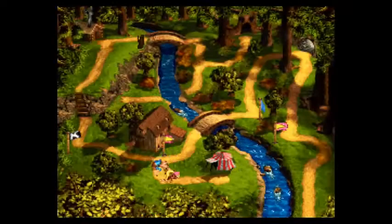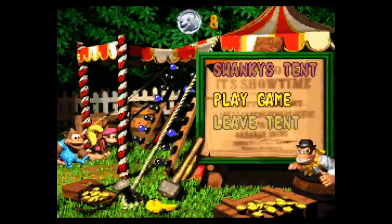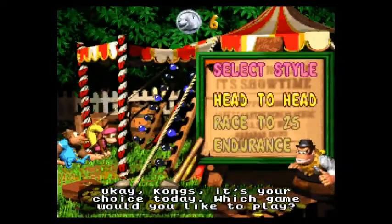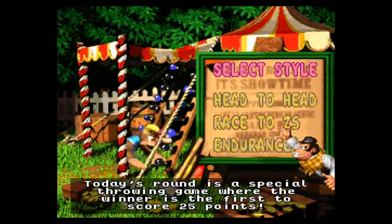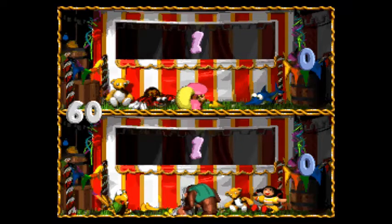Now the final thing we're gonna do is go back to Swanky's Sideshow, because we have a new game to show off. Hi Swanky! This time — race to 25. Basically, get to 25 first and you win. Or if time runs out and you have the most points, you also win. You better get ready to dig in, Cranky, because I'm not gonna let up.